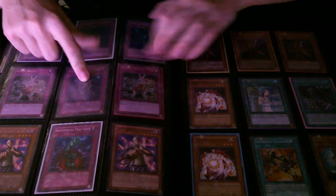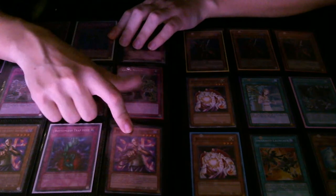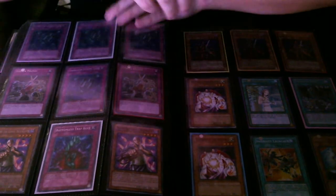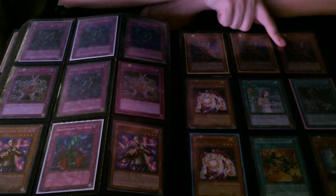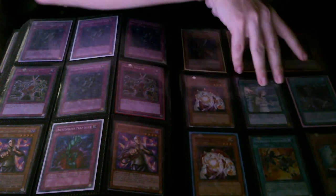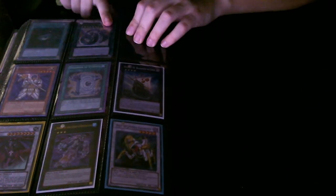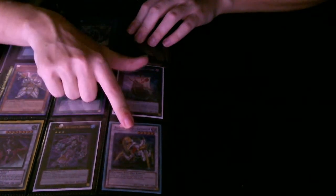These are all supers, that's common. Turbo back rares, one rare, one common, commons. Gold, ultra gold on the breakers, another premium gold Lance. Unlimited, unlimited secret, unlimited — ultra limited, secret, super, super common, ultra limited, super, and ultra.